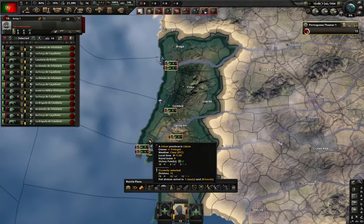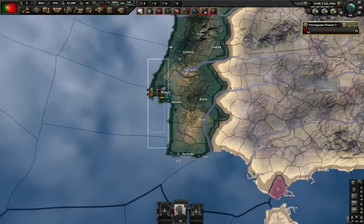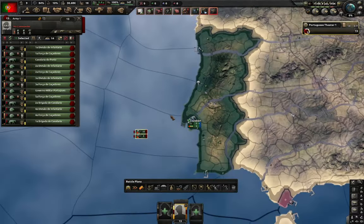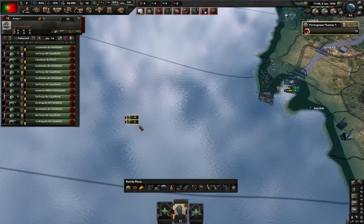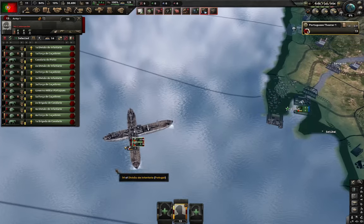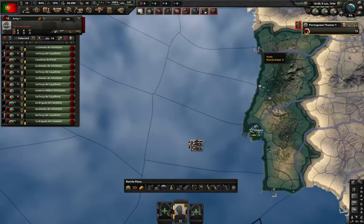I wanna play as Portugal — let's move all of my divisions to Lisbon. And let's say we wanna go to Porto, through the port, because Porto. Once the troops are on the sea, you just hit H, which is the button that stops them. They'll go back to the closest port, or you can redirect them to that port or to this port.